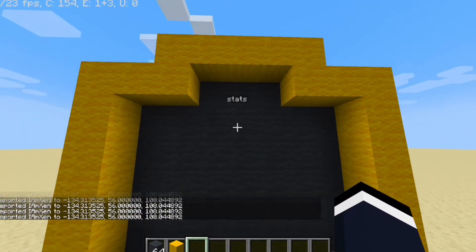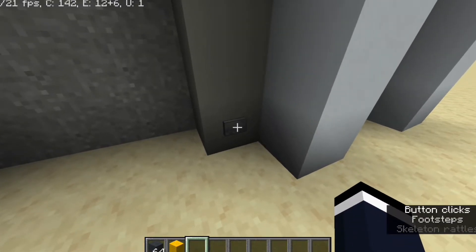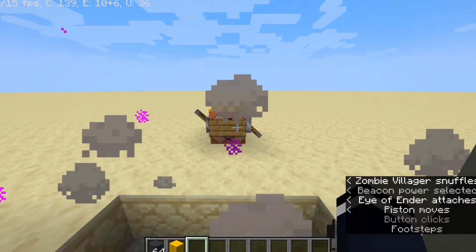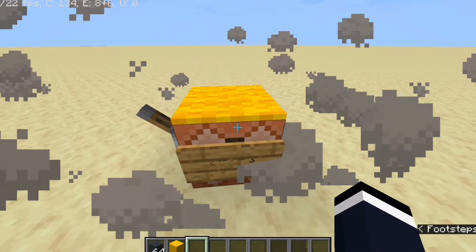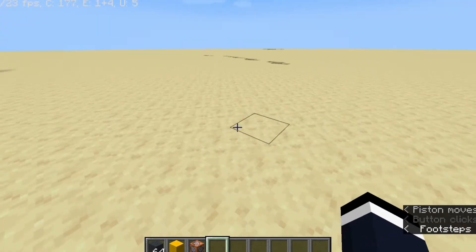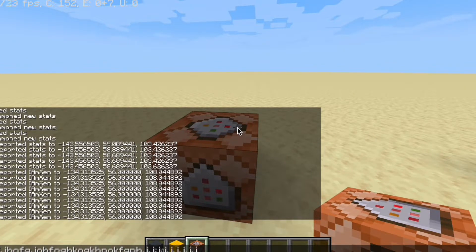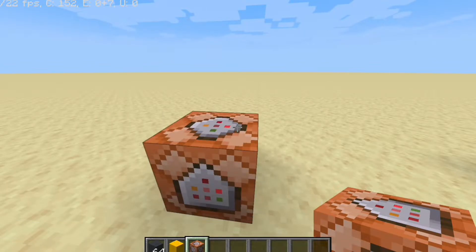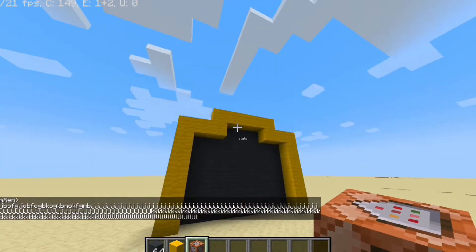So we have our stats, and there are two solutions for this. However, you need a command block. Most of these require a command block because typing long commands in chat hits the character limit. This is the character limit for commands — this is why you need a command block for this. Let me show you the best solution ever.